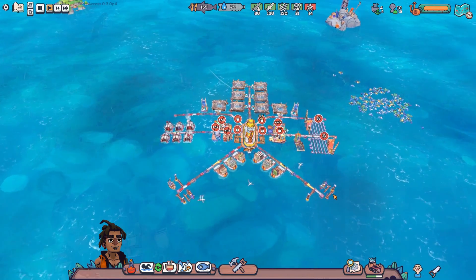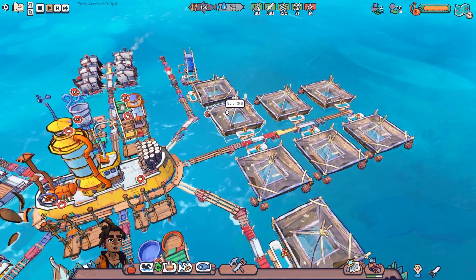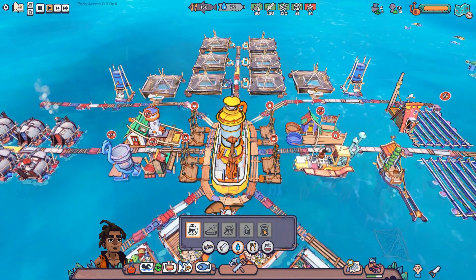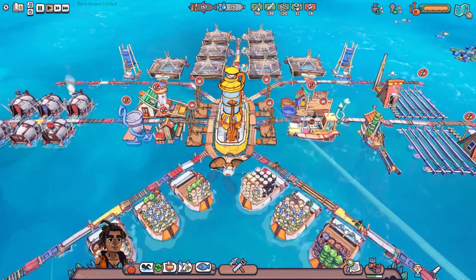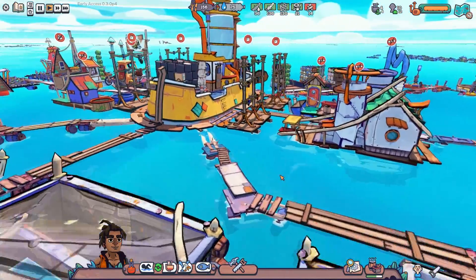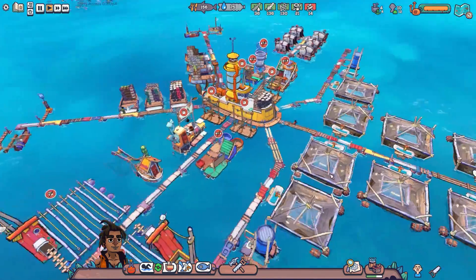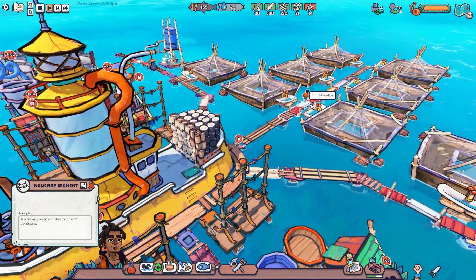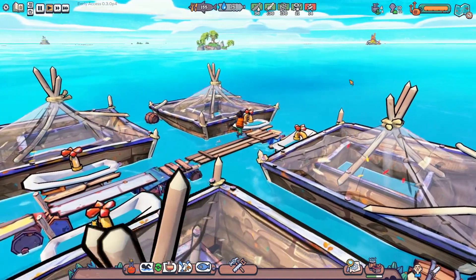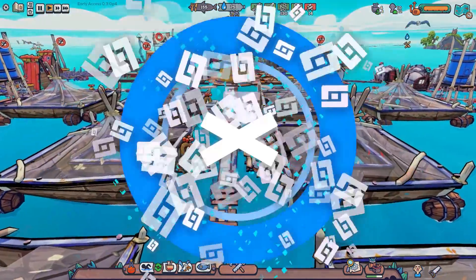That's going to be it for today — the end of the Flotsam playthrough for right now. As the game gets updated we'll come back and do more for sure. Look how cool it looks — I wish I could get a clean screenshot of this. If you play further along, you might not be able to use solar stills since they take up a lot of space — you'd probably need to switch to desalinators which take more firewood. But for right now, this is as far as we can go in the game's progression. Thank you so much for watching — smash that thumbs up, share and favorite, and may the stuff and things be with you!